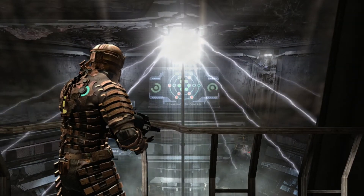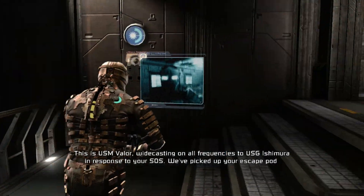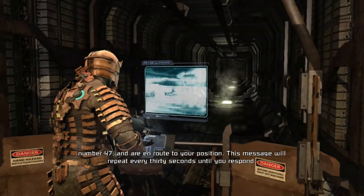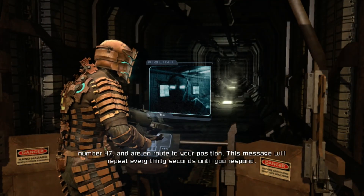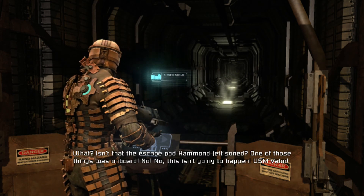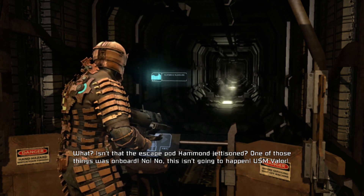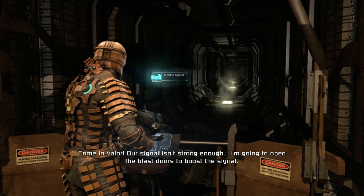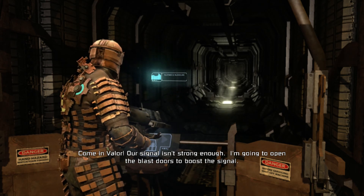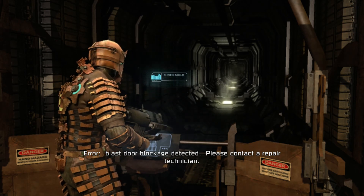This is USM Valor, broadcasting on all frequencies to USGE Shimura: in response to your SOS, we picked up your escape pod number 47. This message will repeat every 30 seconds until you respond. Wait — isn't that the escape pod Hammond jettisoned? One of those things was on board. No... no, this isn't going to happen.